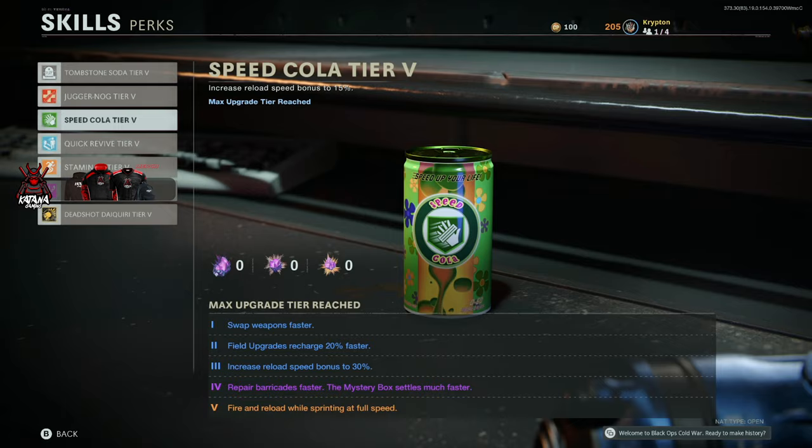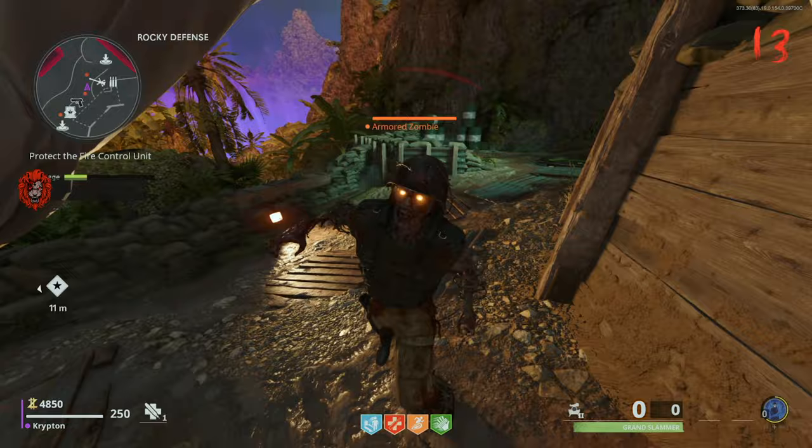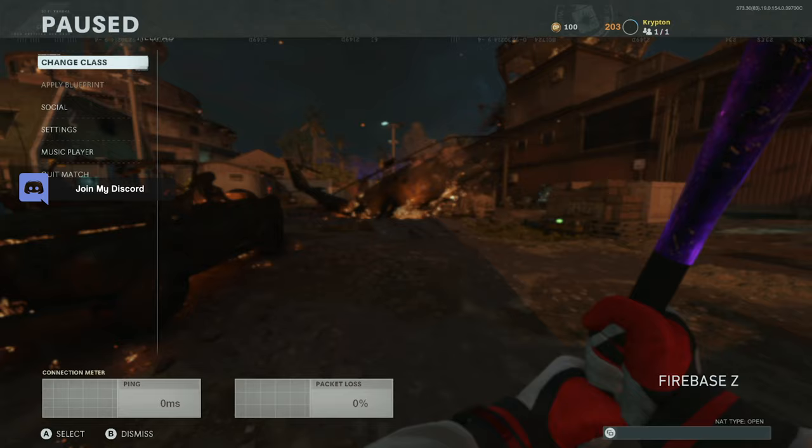The four main perks you'll want are quick revive, juggernaut, speed cola, and stamina up. Speed cola will recharge your field upgrade 20% faster. From here, go through the rounds killing zombies, getting 750 kills, and ensuring that you pack-a-punch the weapon. The first holdout is pretty simple — you will not need any toxic growth, you can just kill the zombies with the baseball bat.